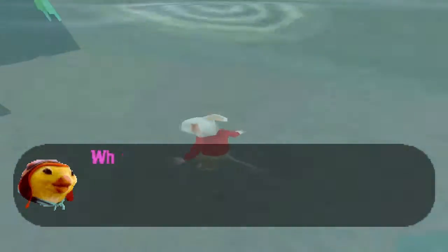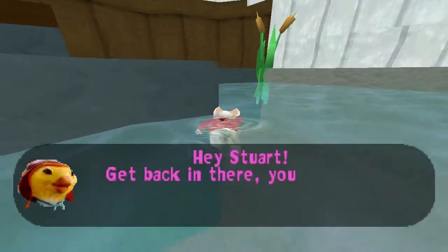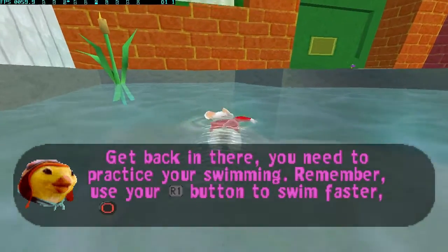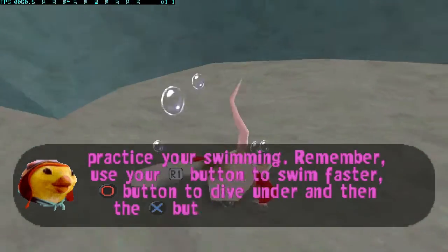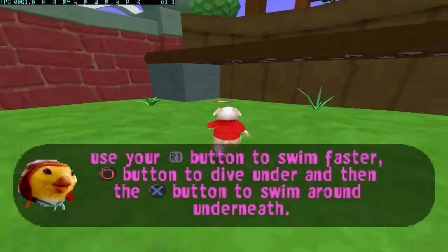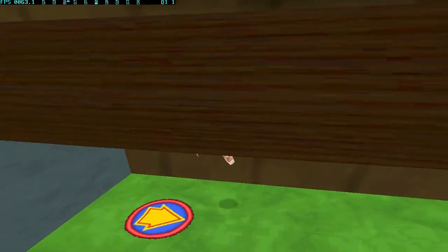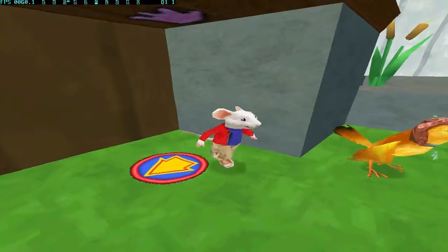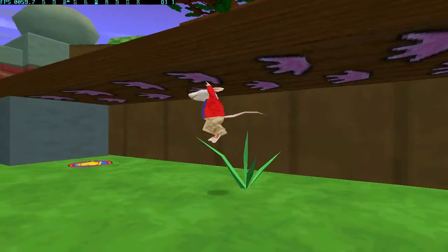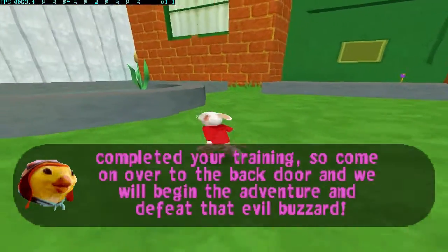Don't worry, you can wash it off in the pond. While you're in the water, use the speed boost button to swim faster. Use the tail whip button to dive under, and then the jump button to swim up. Remember, use your speed boost button to swim faster. Well done Stuart. You've completed your training, so come on over to the back door and we'll begin the adventure and defeat that evil buzzer.